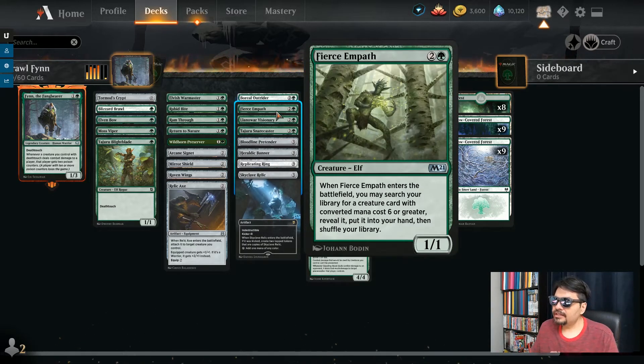Furious Empath — 3 mana. This is one of the weirdest looking elves I've seen; it's from the older days of magic before the style guide really kicked in, I guess. You get a 1/1 elf, but whenever this enters the battlefield, you may search your library for a creature card with converted mana cost of 6 or greater, reveal it, and put it into your hand. So go get the big things out of this deck when you get this little guy out.